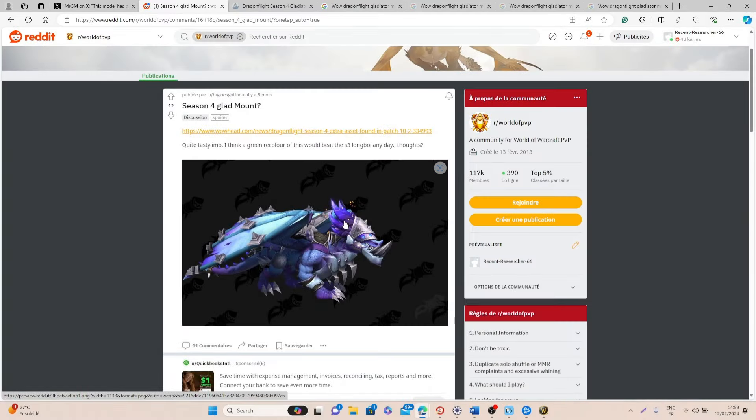The mount that I found the most, and that a lot of people have been talking about, is this blue recolor of the Season 1 gladiator mount. I find this pretty cool and I think it's very interesting that Blizzard decided to use this model for the first season, then another model for Season 2 and 3, and then come back to this model for Season 4.